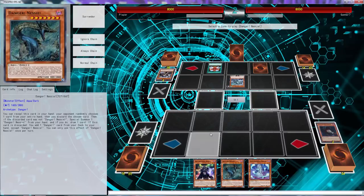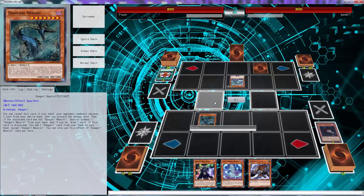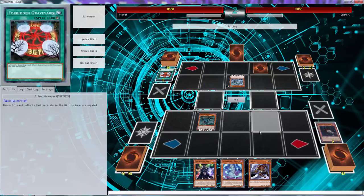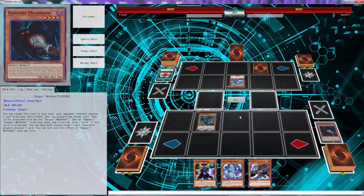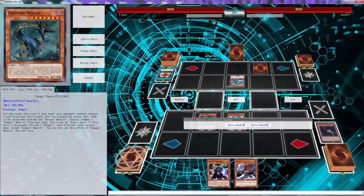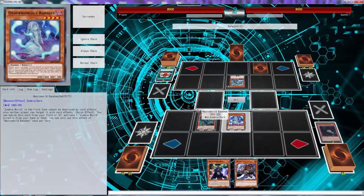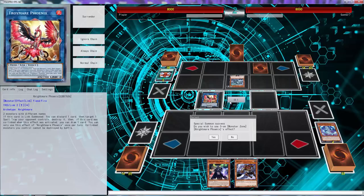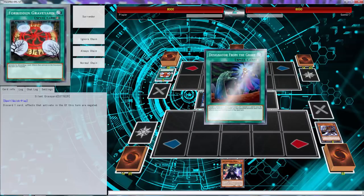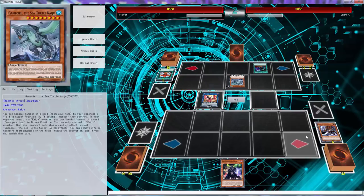Oh, I don't think that one works. It just negates the effect, right? Yeah, it just negates it. That's fine — we'll go with this, then go into Phoenix. We'll use Phoenix, discard that, and pop that. Why do you play... oh my god. Thank god he did that. All right, we'll end our turn.